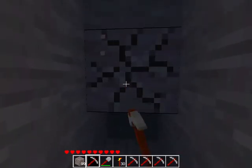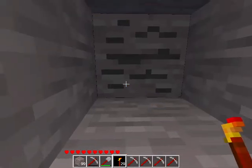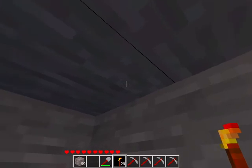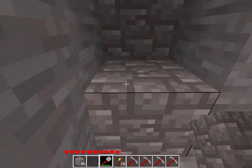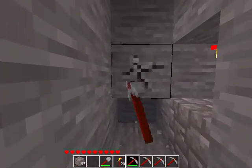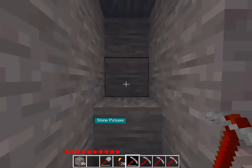One more block and we can put a torch in the empty space. Under the torch there is some coal, so we have to get it. And now I also have to see if there is not any more. There wasn't. So there was no reason for me to do that, but now that I've done it, I have to put some cobblestone so there is not an empty space in there.